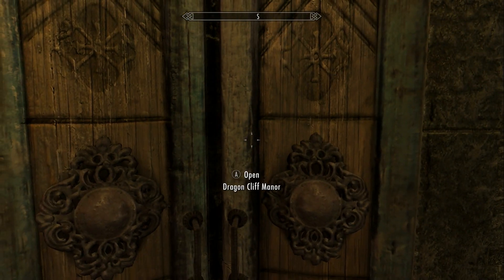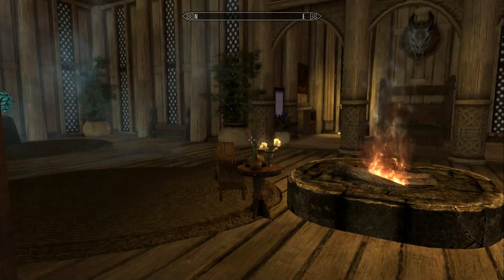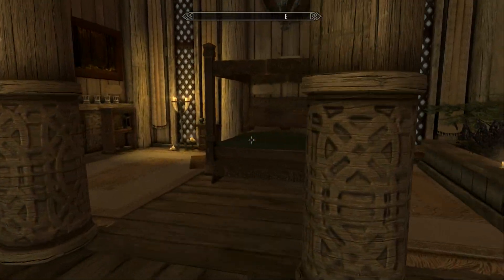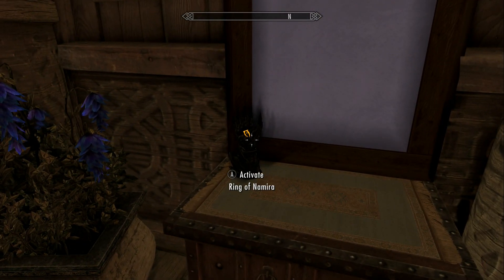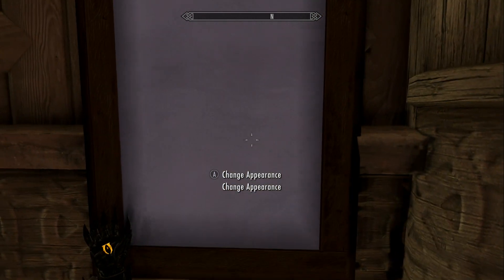Did this have a bedroom? Was this our bedroom in here? Let me check again. Yes, this is the bedroom. It has the Hand of Namira. I'll change it.